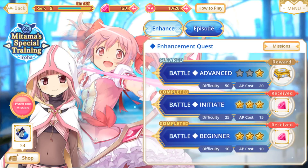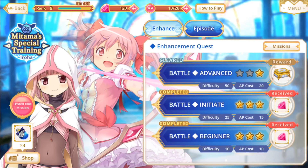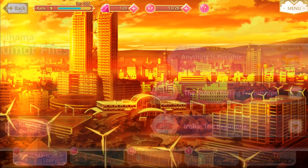So, Mitama's special training — when you first go into this event, you pick the other character that you want to level up. It pretty much means you should use both of these characters because they get bonus experience. You just fight the battle, and if you clear it, you get a bunch of experience for both characters — quite a bit, in fact. The enhanced one is for leveling up the characters, while the episode one is for their episode level.